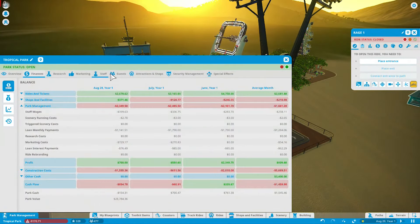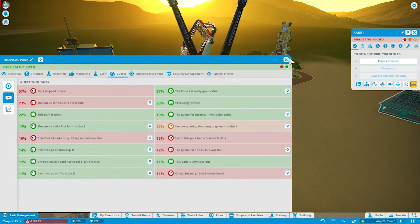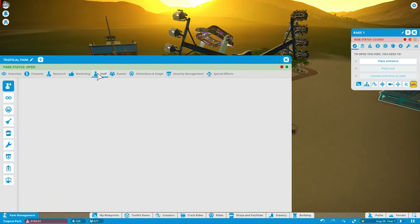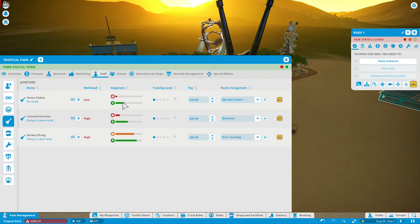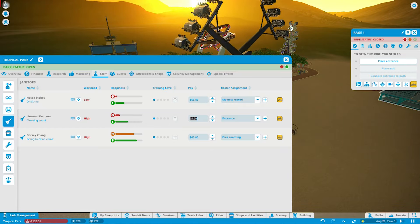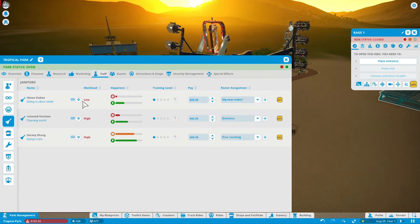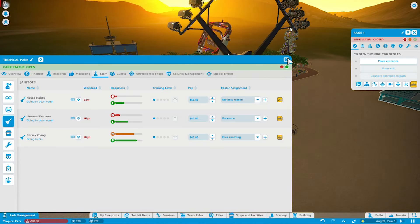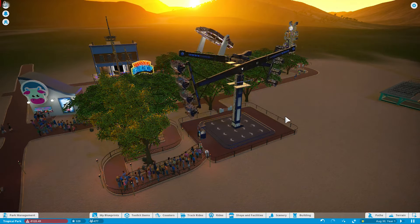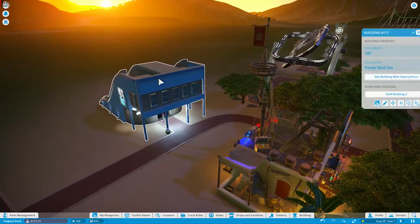All right, we're almost back in the positive. Guests stepped in the sickness again — maybe it's because we're paying our workers so low. Let's check out the janitors — yeah, they're not happy at all. We're going to boost these two up to $60 and see what happens. This guy's not even working because he's mad. Hopefully this will get him to work a little harder.